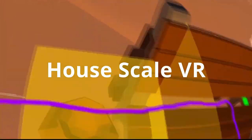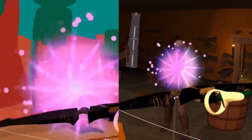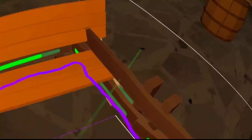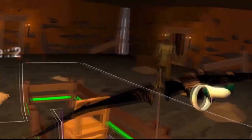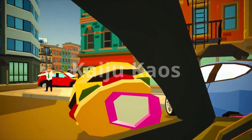Next up is House Scale VR, a cutting-edge VR software that utilizes the pass-through feature of the Quest 2. Users can create virtual objects and convert them into in-game elements. The game itself is a wave-based survival game with two types of zombies — those that use projectiles and those that use their hands. Players defend themselves by slashing with a sword or shooting with a bow and arrow, while the walls and objects of your actual house translate into in-game objects that can be destroyed by the zombies.